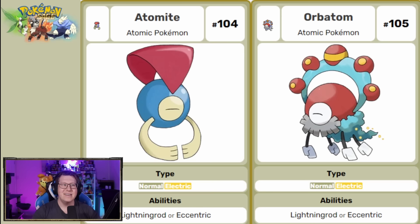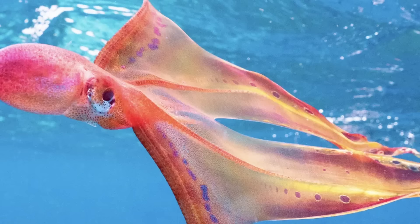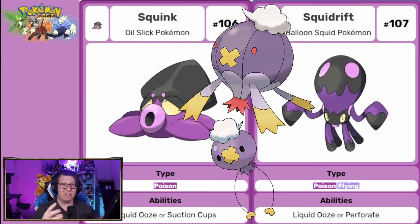Next is Atomite, which evolves into Orbiton — a normal and electric type Pokemon based on Atoms. What I love is Orbiton: it's got that Albert Einstein look with a big bushy gray mustache, which is very cool. Next is Squink, a pure poison type based on the Blanket Octopus, which has those long webs coming from it, different from a normal octopus. It evolves into Squid Drift, a poison and flying type — kind of like Drifloon, like a hot air balloon floating around.